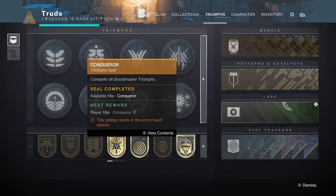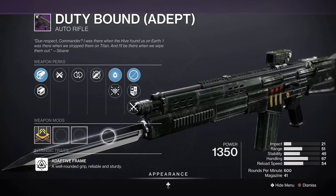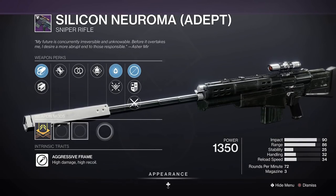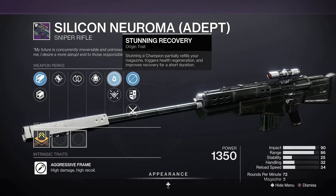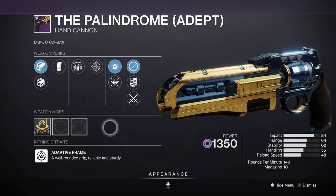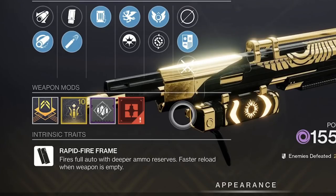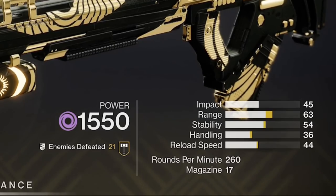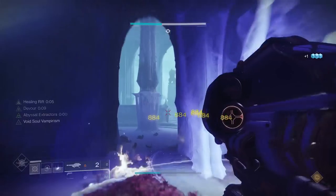The Gilded Conqueror Seal is up for grabs again as well as a whole suite of Adept Nightfall loot. The new Duty Bound and Silicon Neuroma are getting the Adept treatment and along with returning favourites, all will now have new perk roll combinations as well as access to the new Strike and Nightfall origin traits, meaning you might want to get hold of a new Adept Palindrome this season. Remember that all Adept weapons will allow you to place Adept mods on them as well as boosting all stats by plus 2 when fully masterworked and are arguably some of the best weapons in Destiny 2.